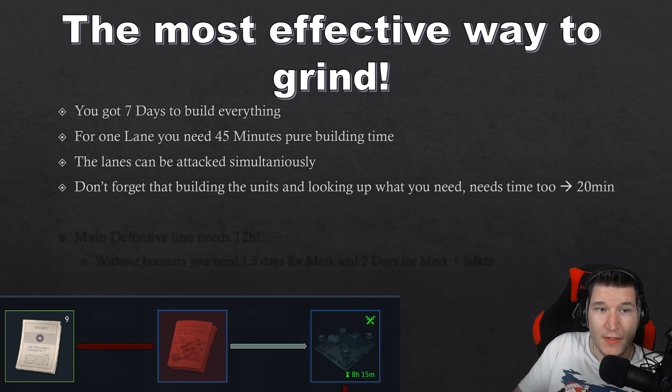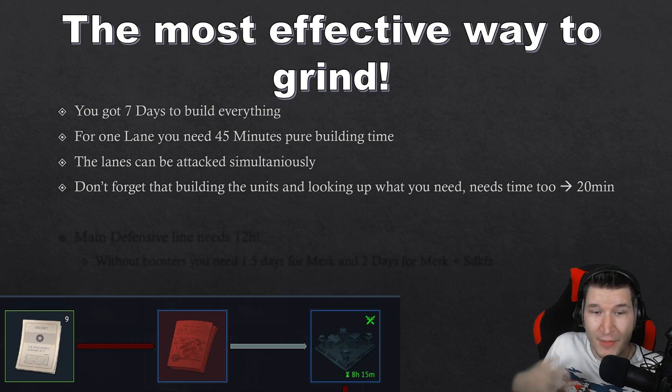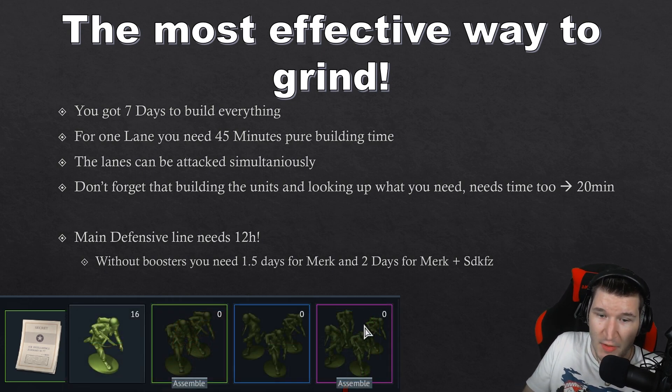You have seven days to build everything. For one lane you need around 45 minutes of pure building time — nine different things at five minutes each. The lane can be attacked simultaneously so you don't get extra time, but don't forget that building units and figuring out what you need takes around 20 minutes, so roughly one and a half hours maximum to build through. The main defense line needs 12 hours without boosters, meaning for a Merkava you need 1.5 to 2 days just for that building. You can buy or build boosters to bring this down to as little as one hour.